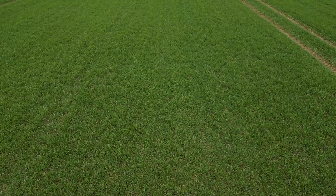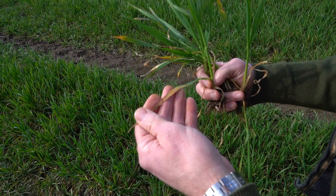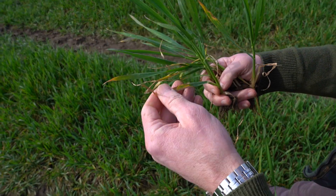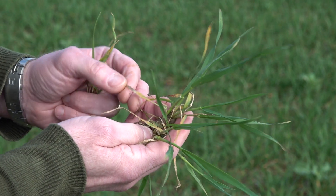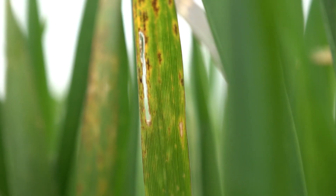There is septoria on the older senescing leaves, so that will have moved those spores up onto the new growth. It'll also mean that the plant takes up the nitrogen which had been applied and we're going to see it move away now as it's that bit warmer today as well. Despite its disease rating, I would expect that septoria to develop in the bottom and further up the plant.